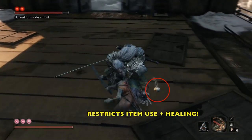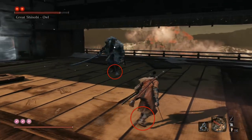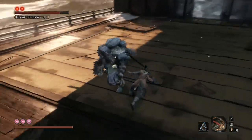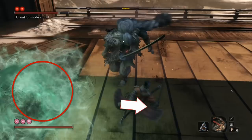When he throws this grenade, you don't want to be near it because it will restrict healing and item usage — both are bad. Be sure you dodge or run out of there. We're keeping it sort of close because we want him to use his heavy attacks so we can dodge into them. When he tosses this grenade, be sure you dodge or run out of it, but you can usually get one attack in if you're close enough.